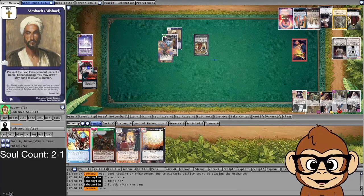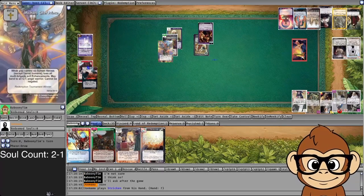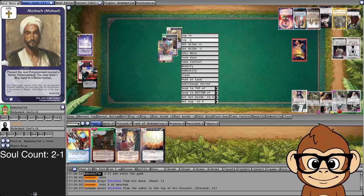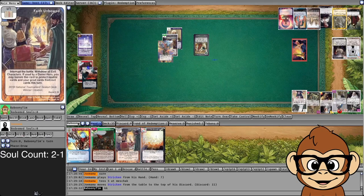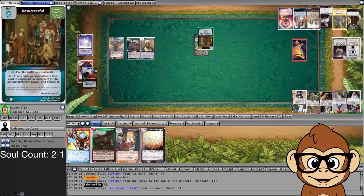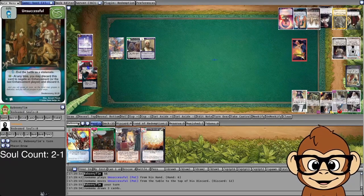I don't think there's a lot I can do. Maybe I can use Second Coming to grab something. Let's see — I have Chronicle of the Kings but I don't think that does anything. Stricken: toss for five, his power and toughness reduced by five. I'm not exactly sure how tossing works — if he has a five-point enhancement does he decrease my character by five toughness and one power? Unsuccessful comes out; nothing I can do about that. The battle ends as a stalemate with no special initiative.